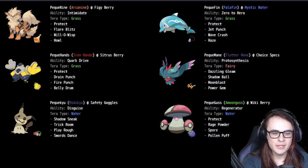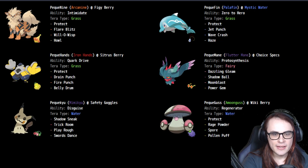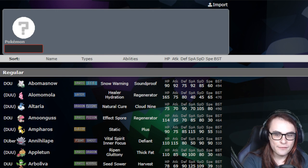This team in particular has a Mimikyu Trick Room, which is another really interesting setter. And finally there's yet another Fergraf. So it seems like Fergraf, Hatterene, Indeedee, Mimikyu, and Gothitelle are the Trick Room setters right now. Personally, I'm a little more partial to Oranguru — I like Fergraf a lot, and I think Fergraf is probably the best one in this format.